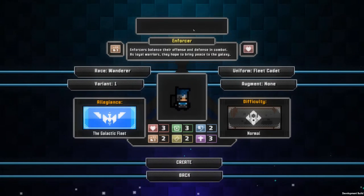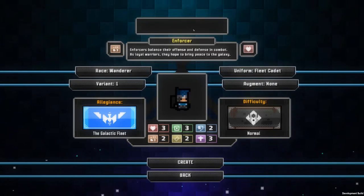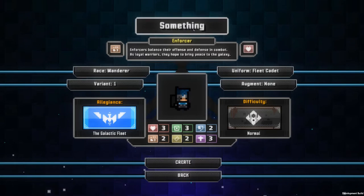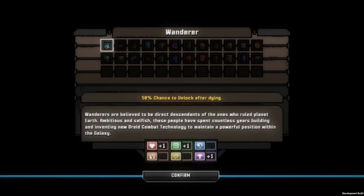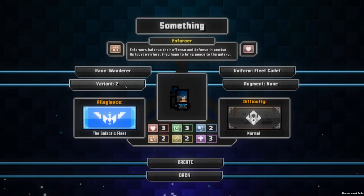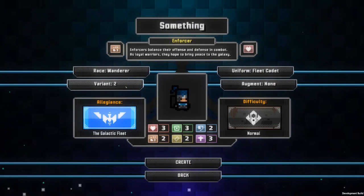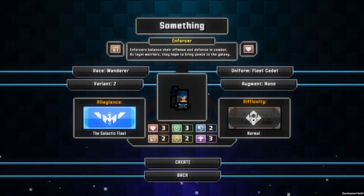I'm gonna name my character 'Something.' He is a wanderer because I haven't unlocked anything else yet. And I can change the variant — I have three types. I'm gonna go with a little ponytail.